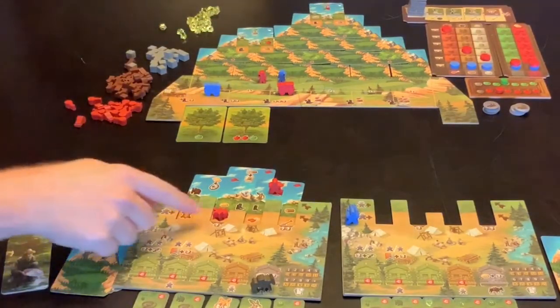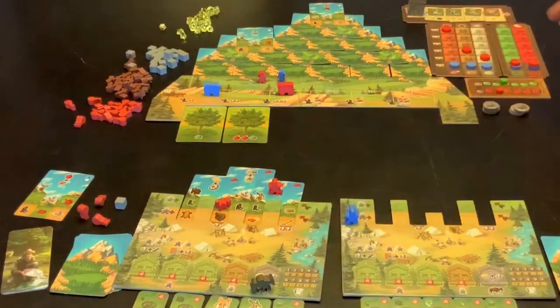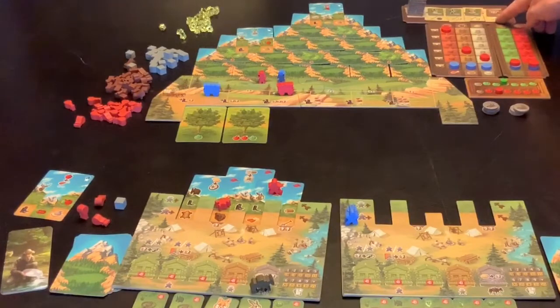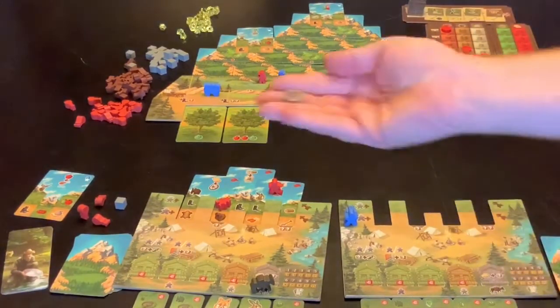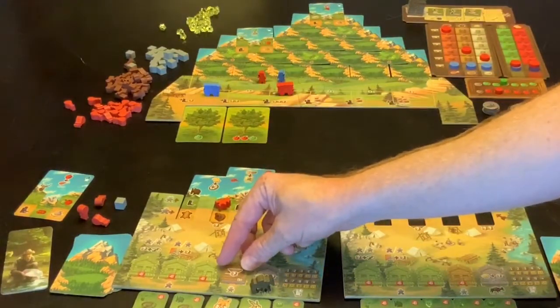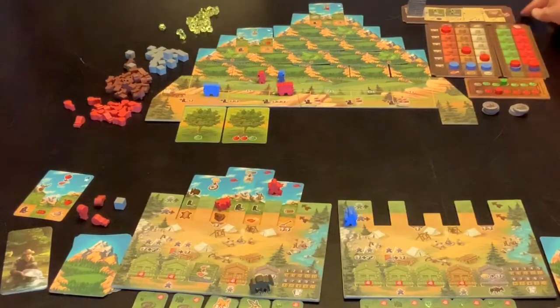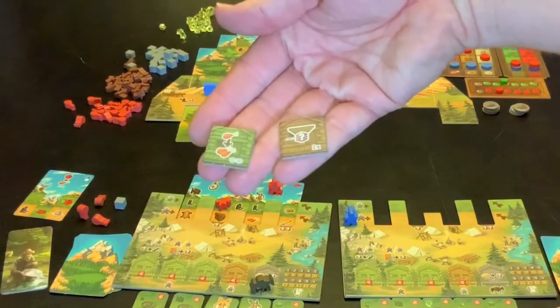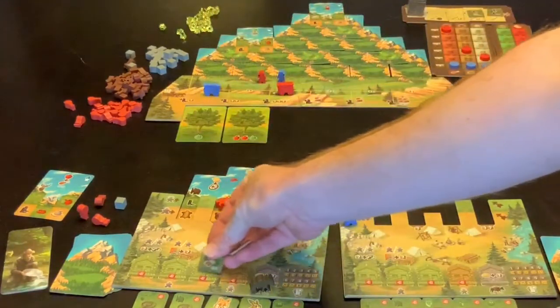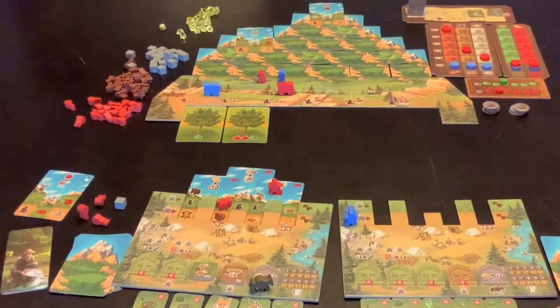Other things to watch out for when using spades: you can also use spades to take one of these tiles. This tile costs a spade; this one costs a spade and a resource, as does that one; and this tile costs a spade and one of these markers. If he uses his spade to get a tile, all the remaining tiles slide down. If he takes one that gets discarded, the other two move down and we deal out two more. The tile effects are referenced in the rulebook. Green-background tiles go on the left-hand side — up to three of them — and brown-background tiles go on the right-hand side. Once you've filled one of those areas, you cannot add any more to that area.